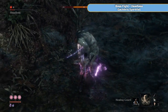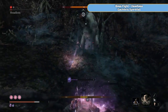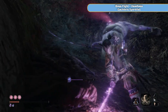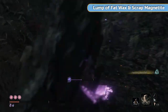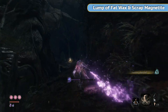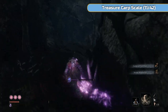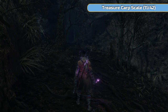There we go — Gaijin's Spiritfall. That's those three done on land. That's arguably one of the more annoying bosses in the game. We also get a lump of fat wax and scrap magnetite as drops. I'll teleport back to the idol, and then we'll get onto the namesake of this video — swimming — which is actually only the last ten minutes of the video.